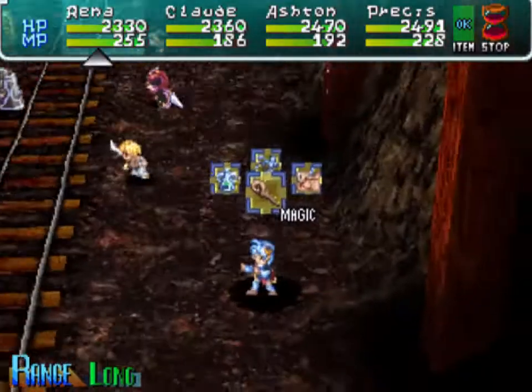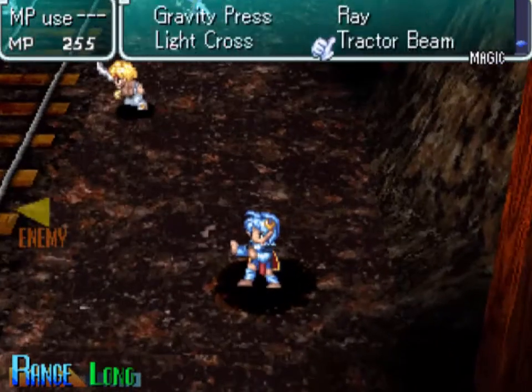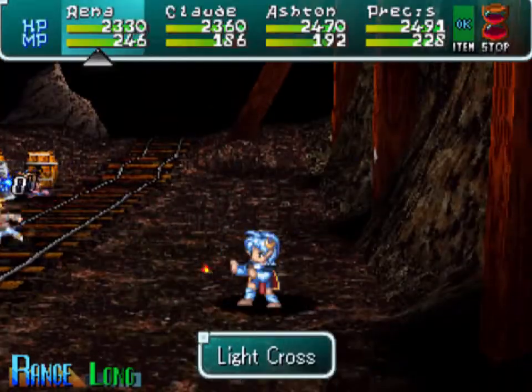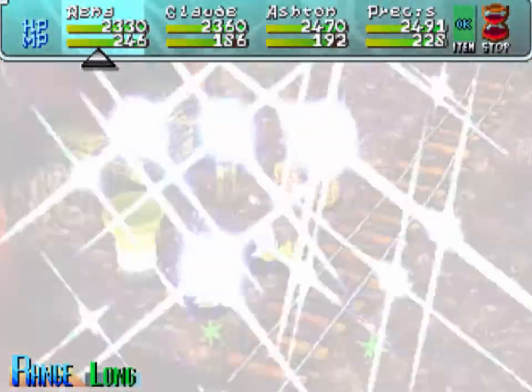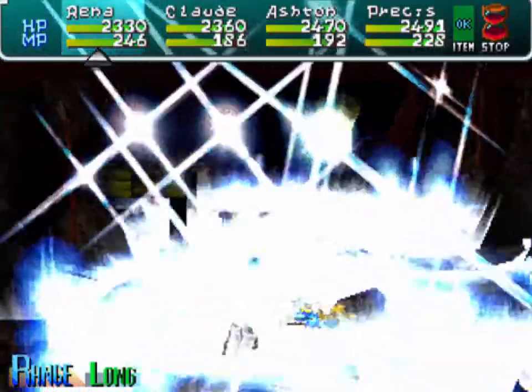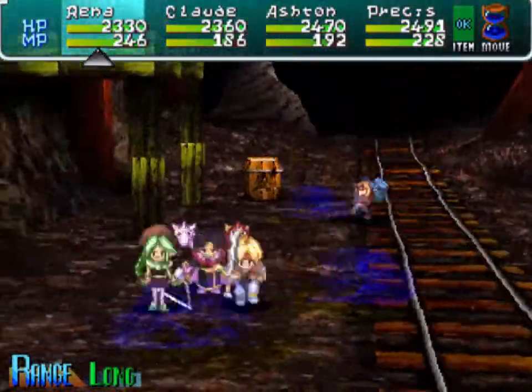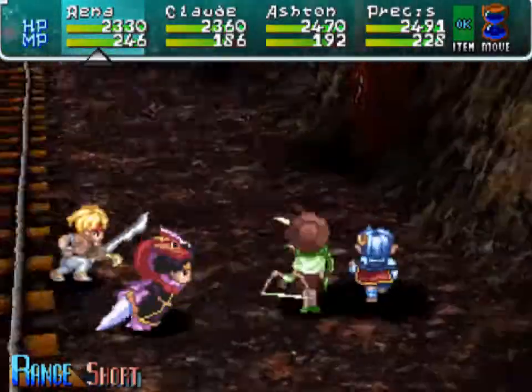Those shield guys are the ones I was thinking of last time. They can drop both fine shields and ori-calcum. They have very low HP, but they have big shields so they don't get hit very often. So magic's a good way of dealing with them — one of the rare times that you want to use magic.